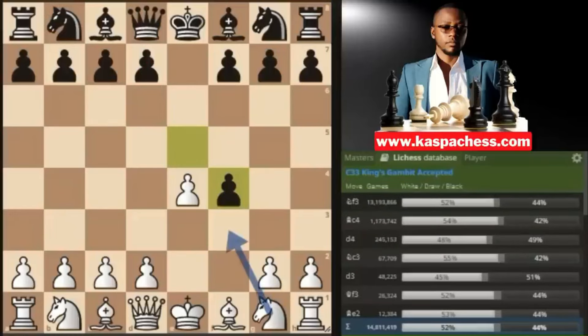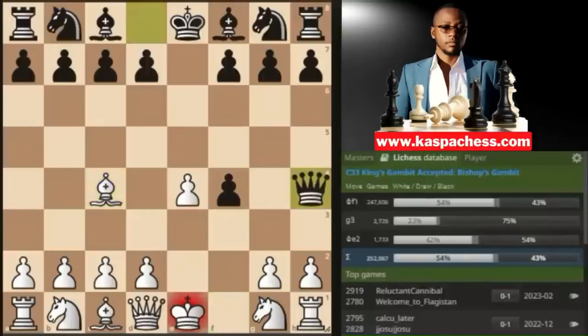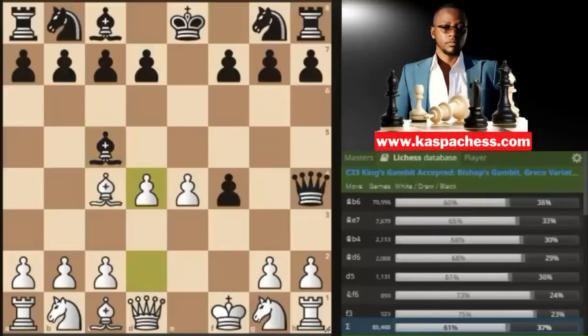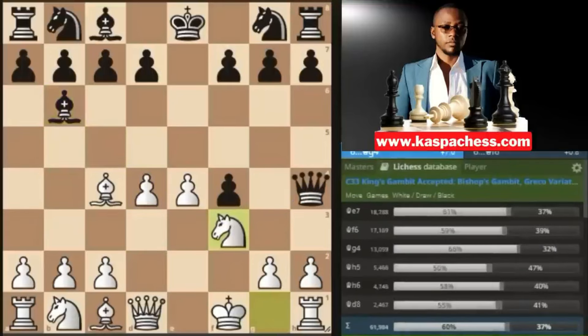The main move here is knight to f3, stopping queen h4 check by black, but I want you to try out bishop c4 — a very sneaky move which allows queen h4 check. We put our king on the most secured square, f1. I don't want to waste your time; I'm only showing the top played moves. Bishop c5 is what everybody plays, wanting to mate on f2, but this turns out to be a mistake because we have pawn to d4, and after bishop b6, which everyone plays, we go knight to f3.